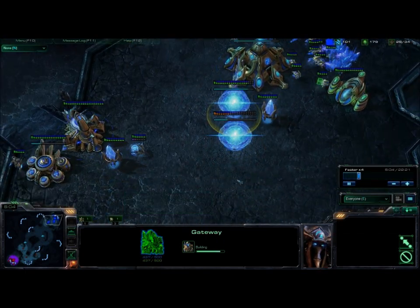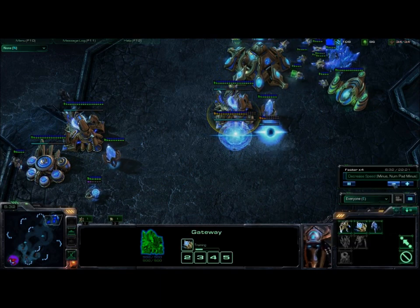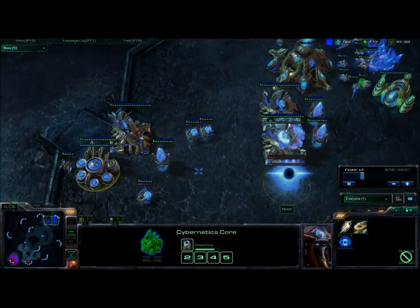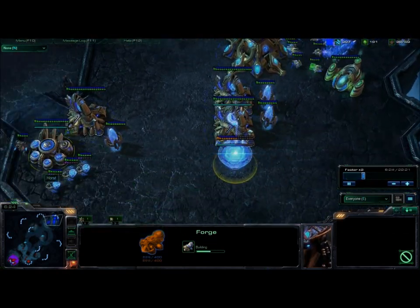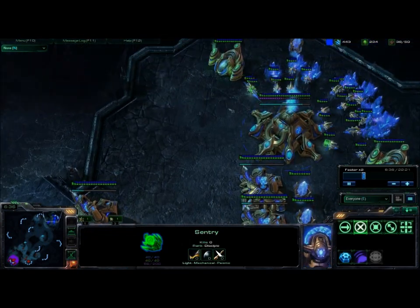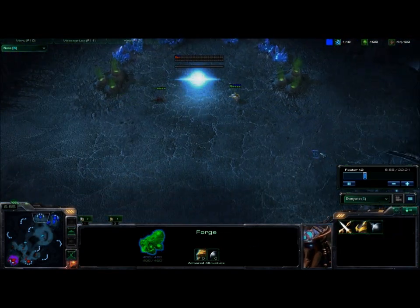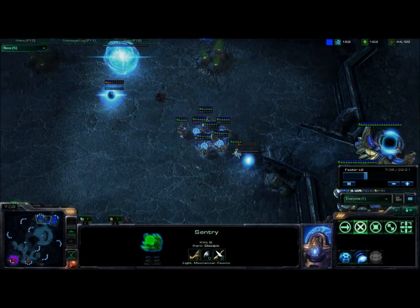Now this is going to look like a four-gate to a Zerg, so several Zergs might overreact by throwing up Spinecrawlers at their expansion. But this is not a four-gate push — this is a three-gate expand. I also get a Forge while I'm doing this. Because I have two gas, I build a lot of Sentries. Sentries are great defensively and very cheap on minerals but heavy on gas. I'm using all the minerals to build gateways, the forge, and another Nexus. So I have an excess of gas — Sentries are a perfect unit to take advantage of that.